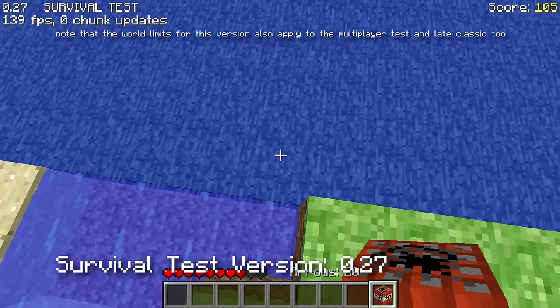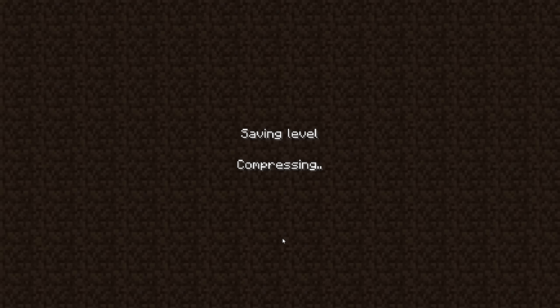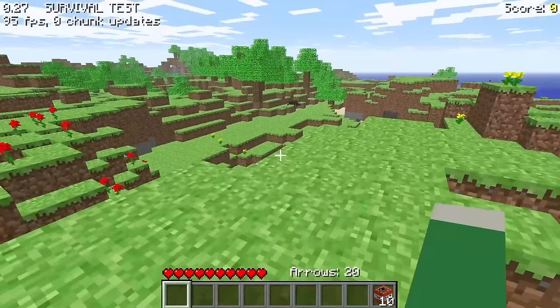When it comes to the survival test versions of the game, you're essentially limited to the area inside the invisible wall that generates around the island. You can see beyond it, but it's just water. I was going to modify my position by saving the world and using a program, but since the world wouldn't save, I'm just gonna move on.